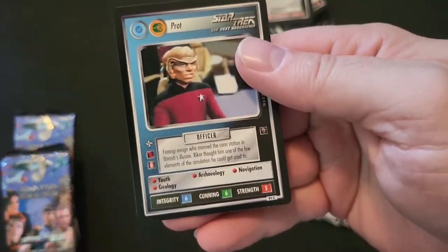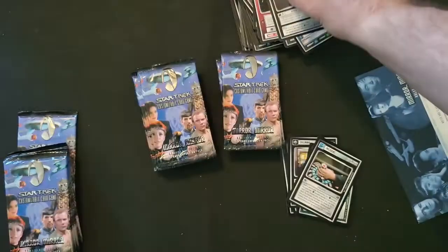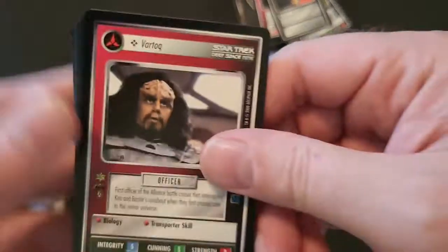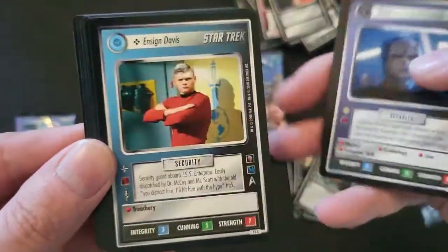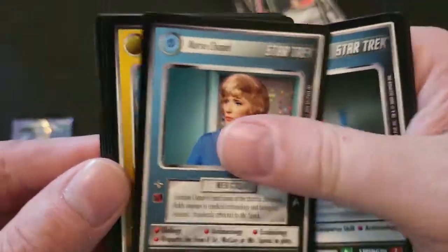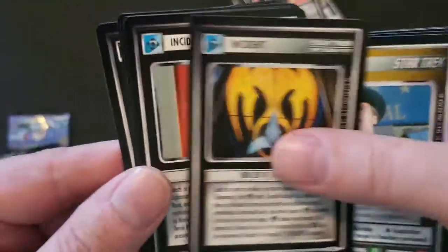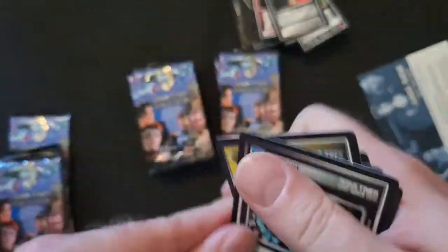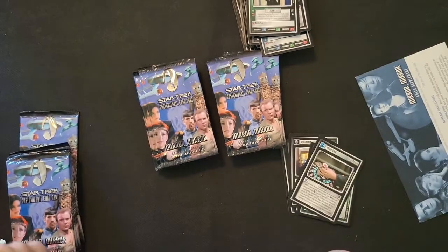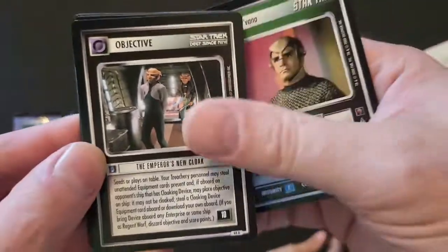Oh what do we got here - Pratt? One more card. Yeah, the order they have these in is really unusual. You saw in the last one the packs were commons, commons, commons, rare, then uncommon. Nurse Chapel, there's our rare. What's this? It's a dilemma - another dilemma. Garris, well that's a character but nice. Show that one - an incident. Okay, put this in my pile right there.